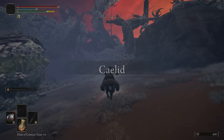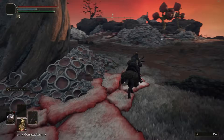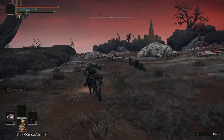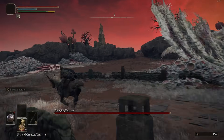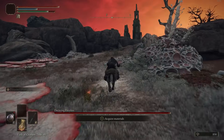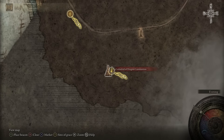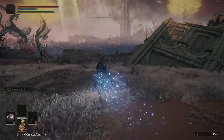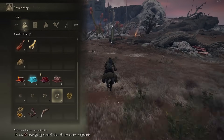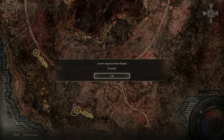Now at this point we're going to run all the way through Caelid, pick up the map, and there's going to be another Merchant we talk to. We can actually unlock the Dragon Communion Cathedral. We can also go get Cragblade. I was wondering if I should hit up the Grace at the Cathedral — I figured yeah, I might as well, to show you guys that you can actually get some pretty cool stuff. Now honestly, if you've killed Greyoll you'd have about 5 Dragon Hearts from killing her, which is enough to buy a decent amount of Dragon Incantations.